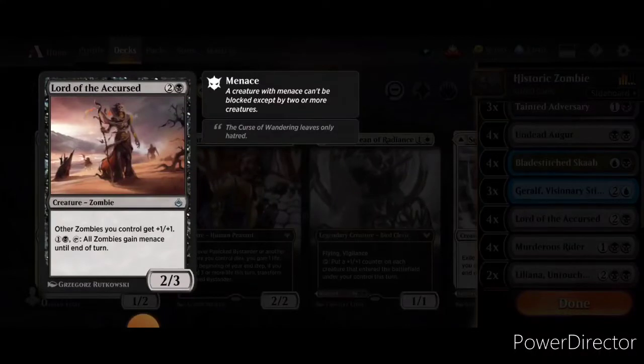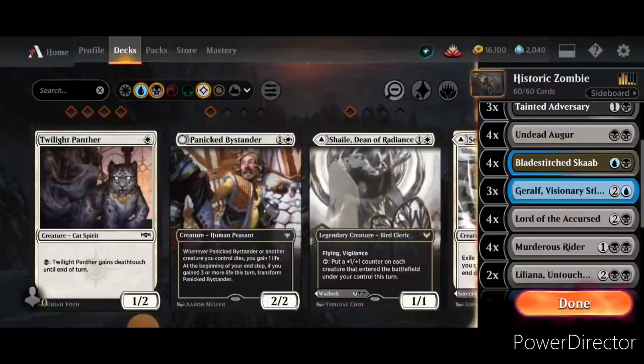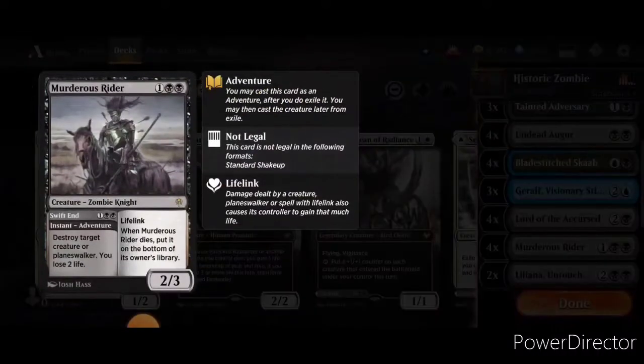We have four copies of Lord of the Accursed, because it gives all zombies +1/+1. You can also tap him to give all your zombies menace, which is a good way to help finish up the game. Four copies of Murderous Rider, because it's pretty obvious — it's got a kill spell on it that destroys creatures and planeswalkers, and then he can come down as his own 2/3 zombie.